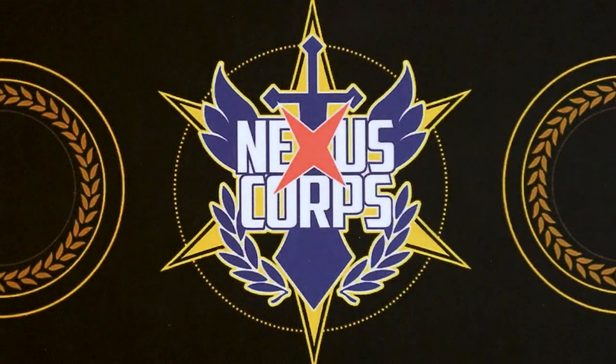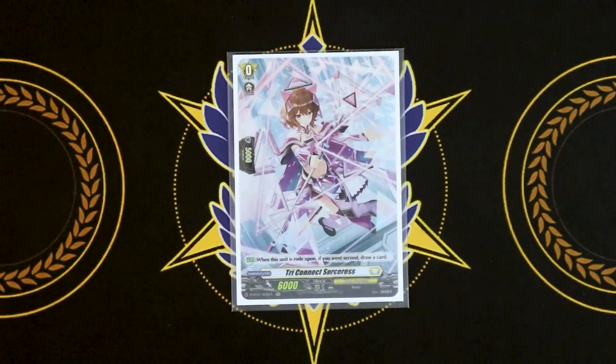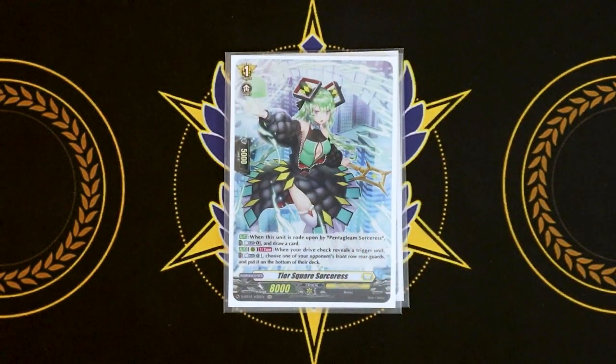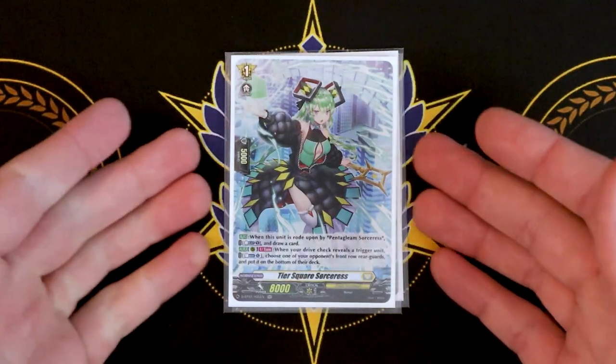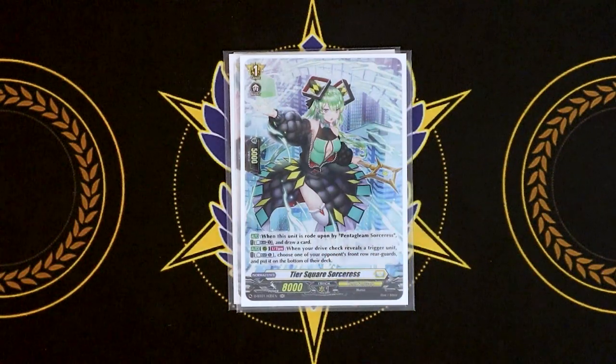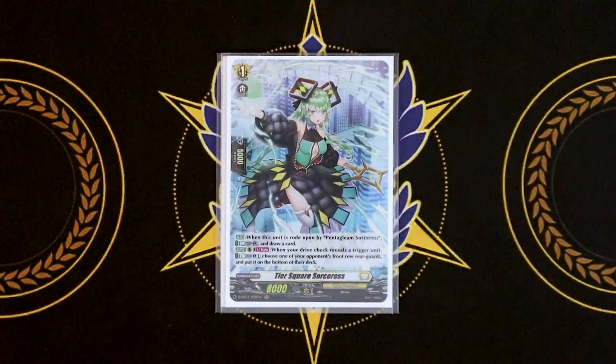We're going to start with the ride deck, like always. Triconnect Sorceress is my grade zero of choice, same as all the other ones. If you win second, you draw a card when you ride. Grade one is Tearscore Sorceress. When this is Rotopond by Pentagleam, you counterblast one and draw a card. When your drive check reveals a trigger unit, if it's on rear, counterblast, you choose one of your front row units and put it on the bottom of your deck. I would say if you want to run this in the main deck as a strict counter to Virena, sure — other than that, it's only useful for the ride deck for its ride skill.